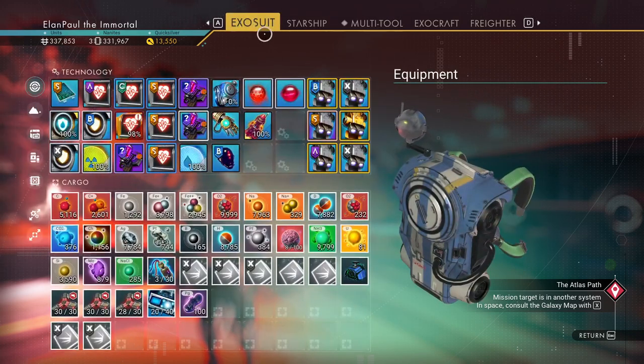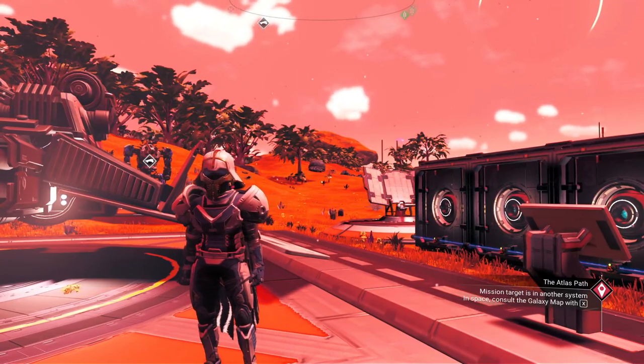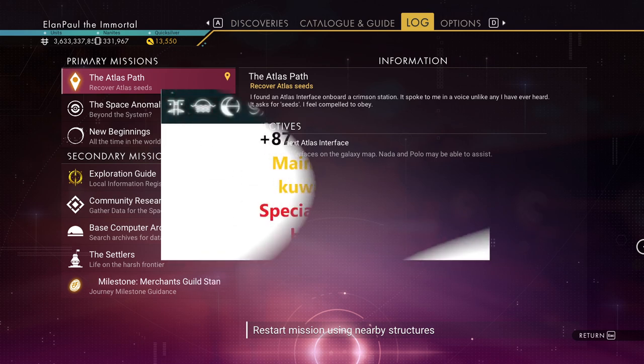Recently we've come across somebody who has found a multi-tool that might fit the bill. I'm going to switch over and give you a little preview of what it looks like. Here it is — you have the icons at the top, that's the planetary reference through the portal where you can find it, and just underneath that are the coordinates on that planet. The main credit for finding this goes to Hua Wang, and I give special thanks to Hero2u, because I found this through one of his videos. But I wanted to do my own spin on it, my own test, to give you folks a rundown of what I think of it.